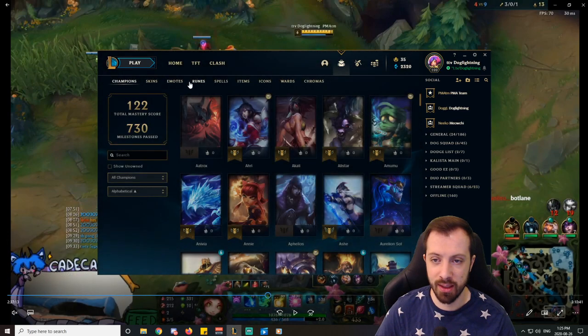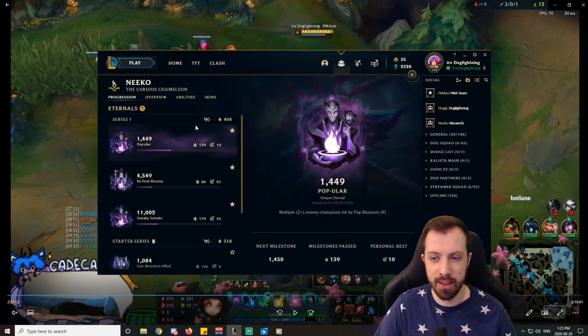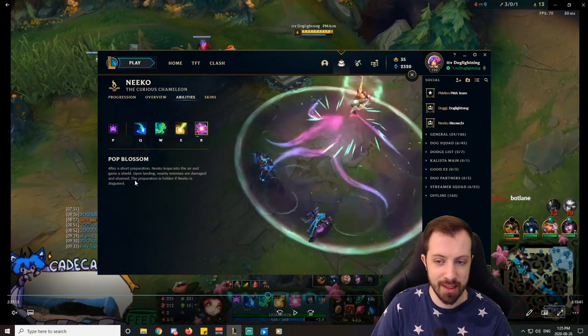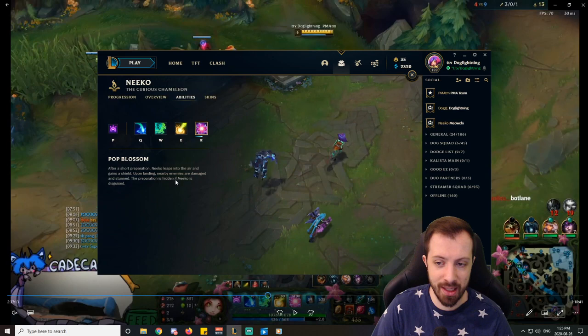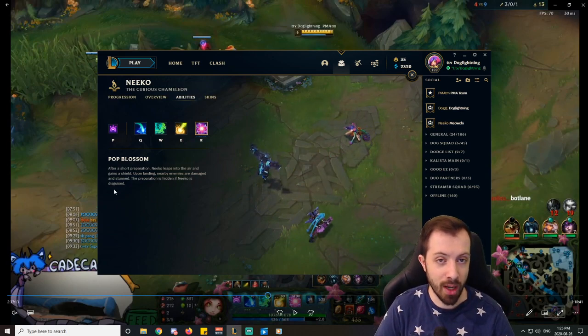The first tip: if we go into the collections tab and go to champions, it has to do with Neeko's ult. A tip that a lot of people don't realize is that Neeko's ult — the last sentence here — the preparation is hidden if Neeko is disguised.